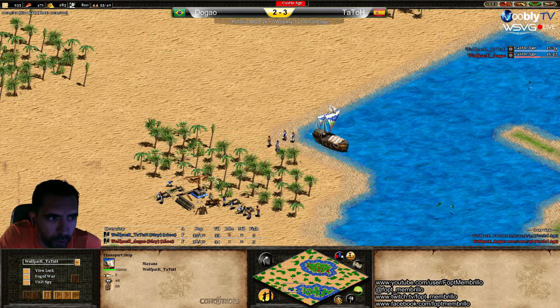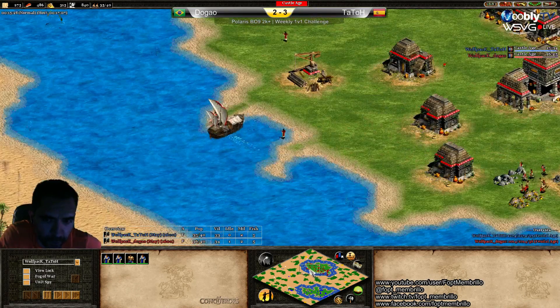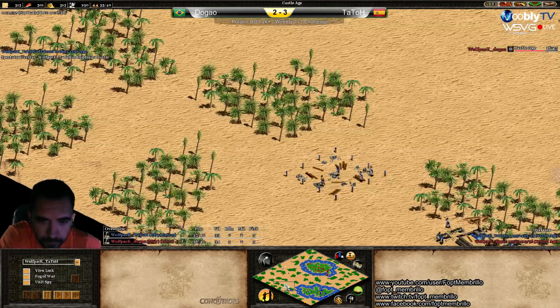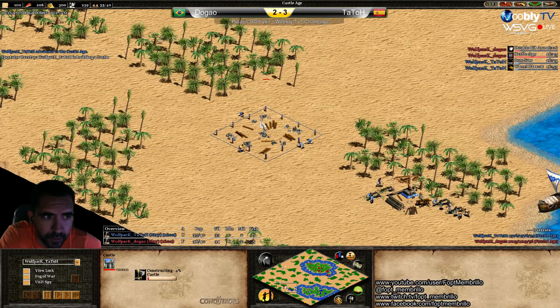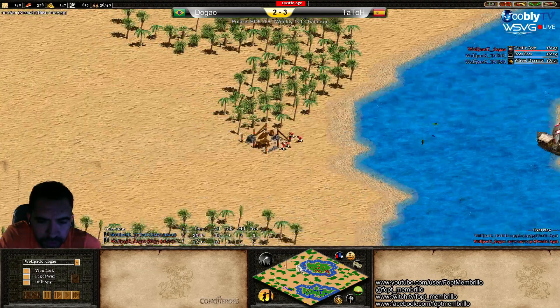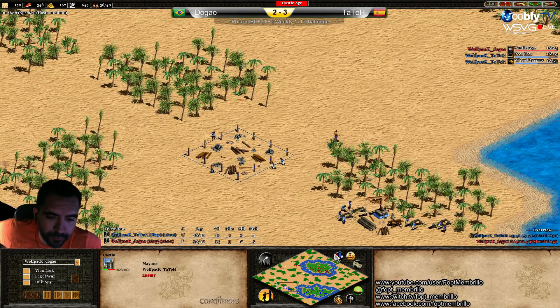15 minutes 54 is also a good timing to go Castle Age, and 16:25 is not bad at all. But if your enemy is going faster — Castle covering the wood, a defensive play. Look at the upgrades: Tato has Wheelbarrow, while Dogao is now making Double-Bit Axe. Tatod is one step ahead all the time — I think this is more than just one step, actually number three advantage in my opinion.